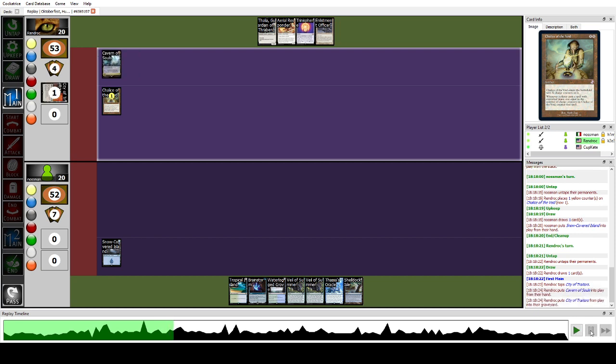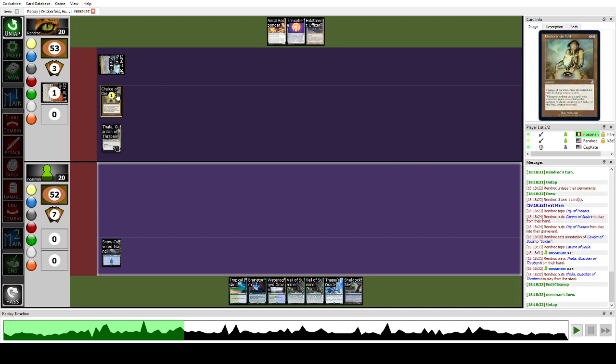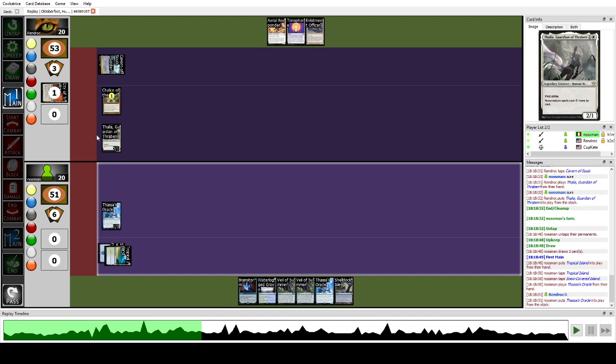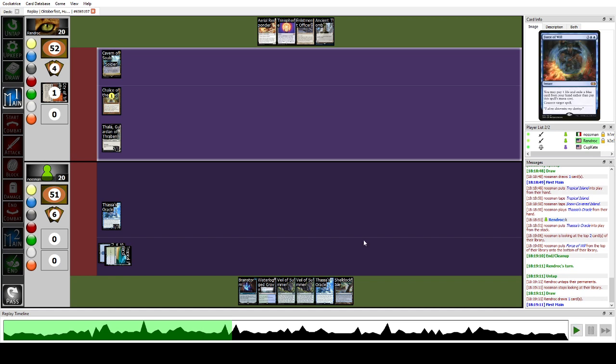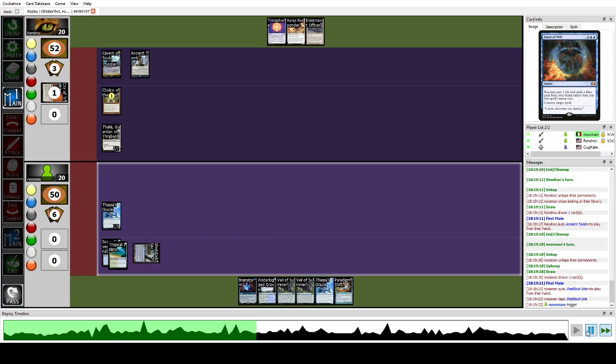We play Island and pass. They play Cavern of Souls — I have no idea why they didn't ring a Sphere here. They play Thalia, which makes sense as it has some beating potential. The game was about to get difficult because Thalia taxes our mana so we cannot cantrip or cast our spells at regular cost. I decided to play Thassa's Oracle since it doesn't get taxed by Thalia — it's a creature and it can block and trade with Thalia.